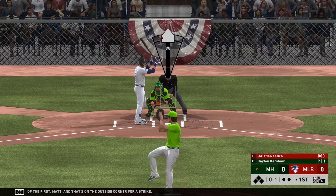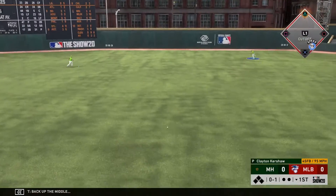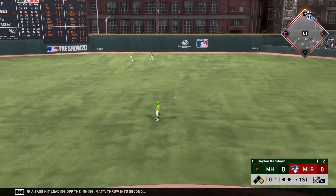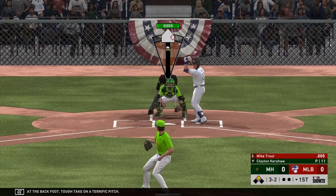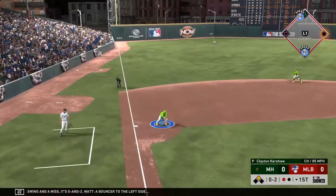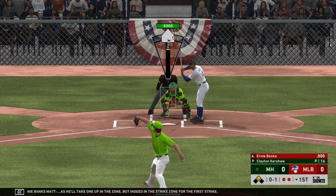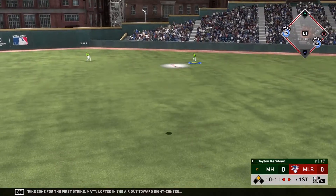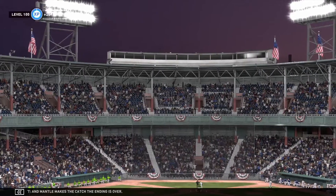For a strike. Back up the middle and this is gonna scoot on through into center for a base hit leading off the inning. Throw into second and this will wind up a closer play than I thought. He'll find two. Bouncer to the left side, Chapman's got it. Lofted in the air out toward right center, and Mantle makes the catch — the inning is over.